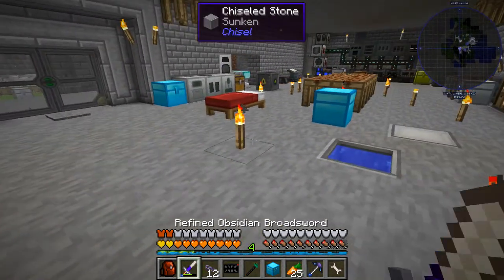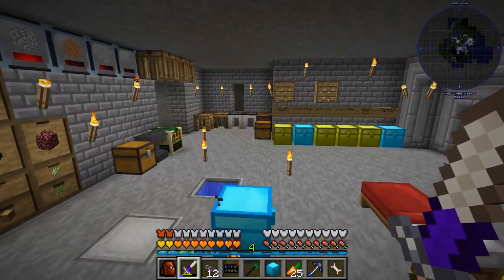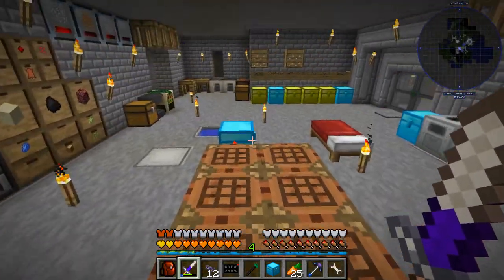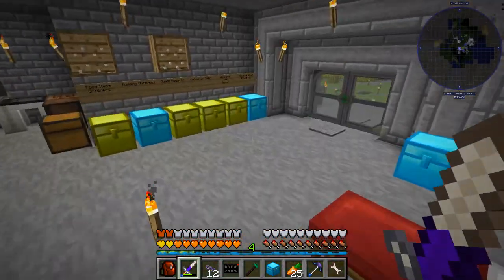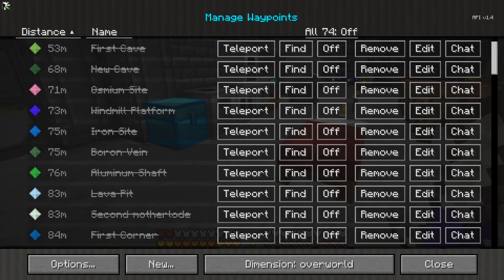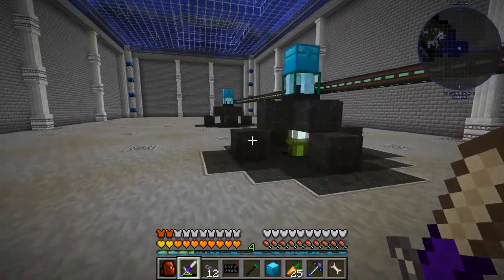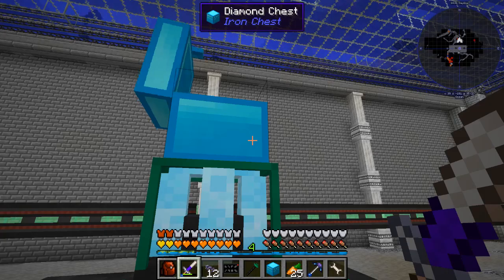Hello again, this is PCDeltaLink back with our Enigmatica 2 Let's Play Normal mode. This is episode 30. We're going to do a couple things in this episode: we're going to add some more stuff to our applied logistics system, this time on camera, and we are going to upgrade our two laser drills down in the basement in our drill area. I'll probably do one of these on camera, and then the other one off camera, because you don't need to see me do this twice.